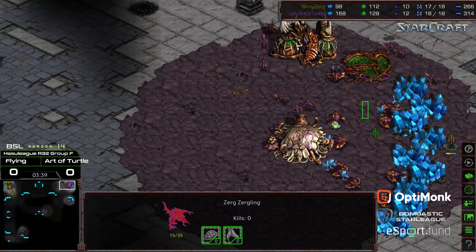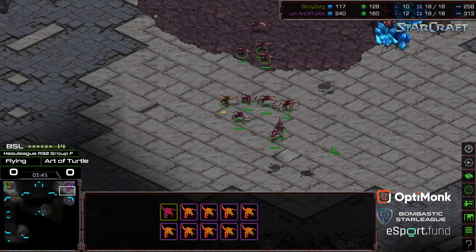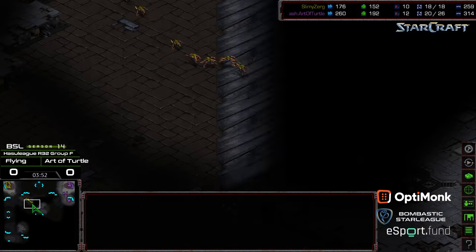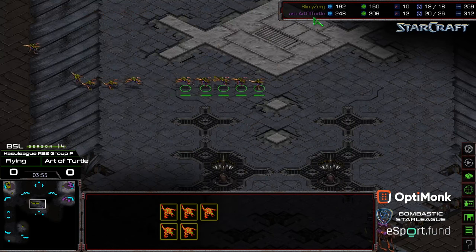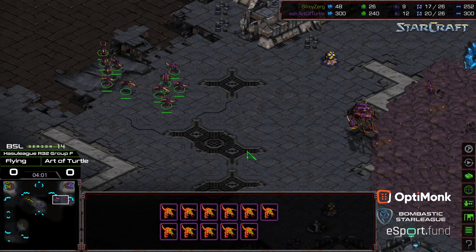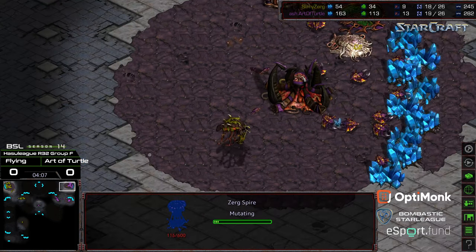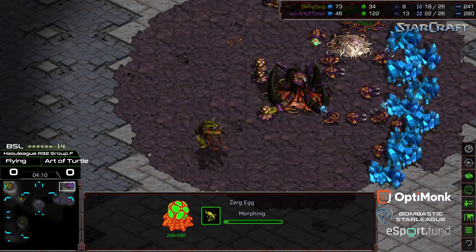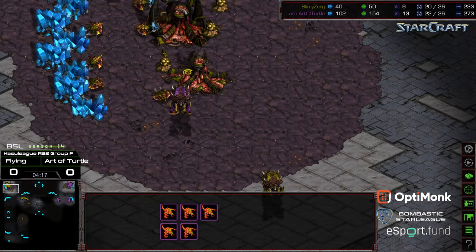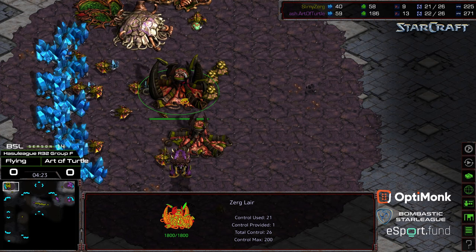The Zergling is going to go ahead and scout in — wants to get a look at the drone count. That's a two drone advantage, which is enormous in Zerg versus Zerg. More Zerglings joining. Usually with that larva and economic advantage, you want to do exactly this — get a lot of Zerglings out. Apply some pressure. These Zerglings trying to run across the field. The Overlord of Art of Turtle is going to spot them coming across, and that's going to send Flying's Zerglings home.